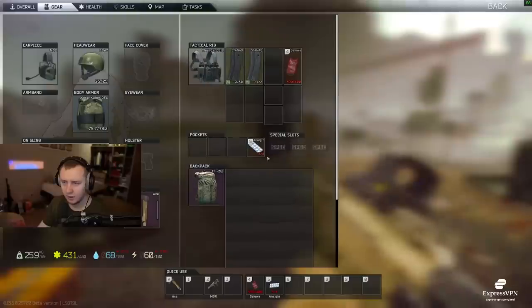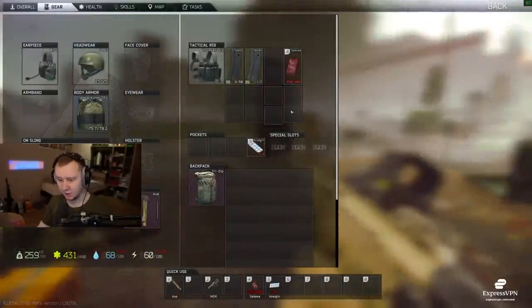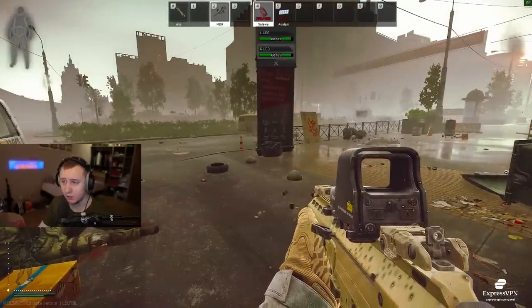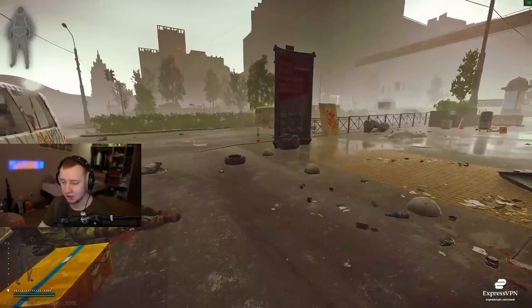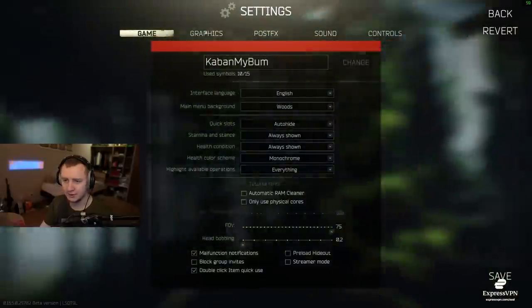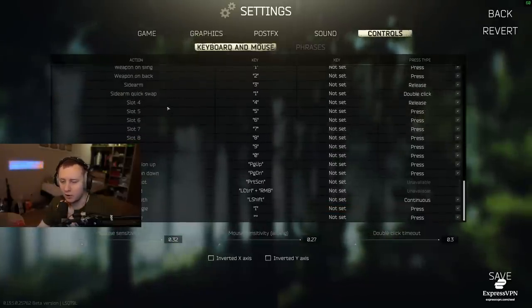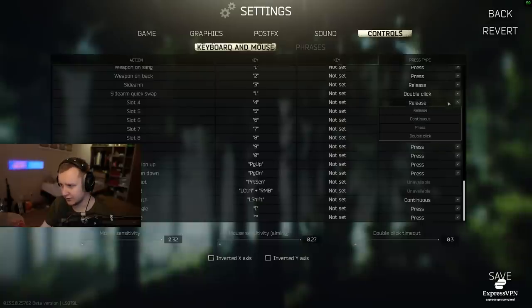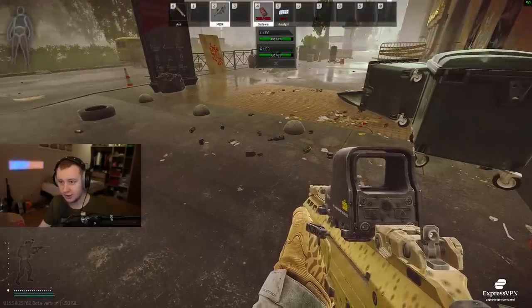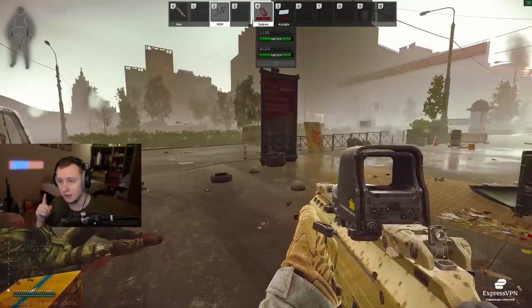There's a new option in settings where you can select which body part to heal. I've bound Salewa on 4, so I hold 4 and scroll my mouse wheel to select which leg or other body part I want to heal. This doesn't work by default — you need to go into Settings, then Keybinds/Controls, and find whichever button you use for your Salewa or CMS kit. All those buttons are originally set to 'Press' type, and you cannot use this new feature on 'Press'. Change it to 'Release', click save, and then you can select which body part to heal. It's a very handy feature — I recommend you try it out.